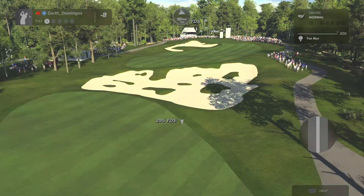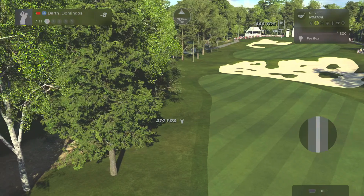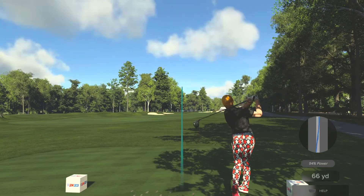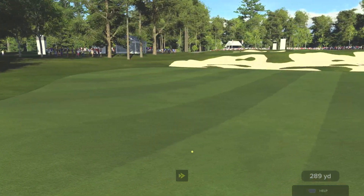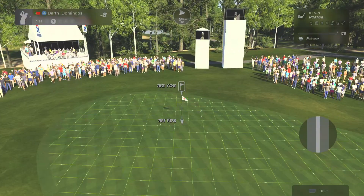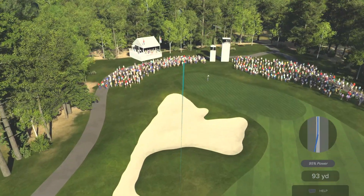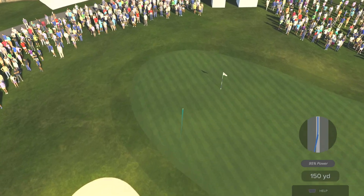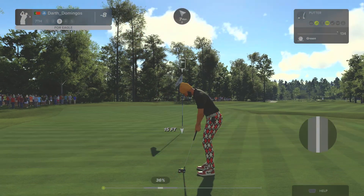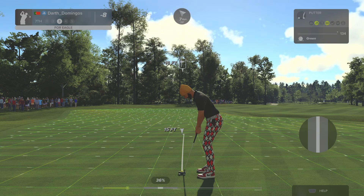Let's see what you can do here on the seventh. This is about 160 to the pin. And it looks like you're putting for eagle from here — that's not bad at all. Setting up here, looking for the eagle. Now that was a golf shot.